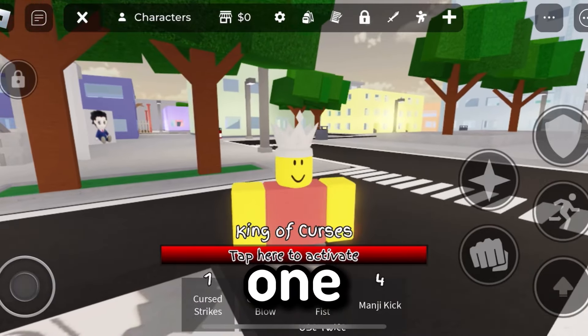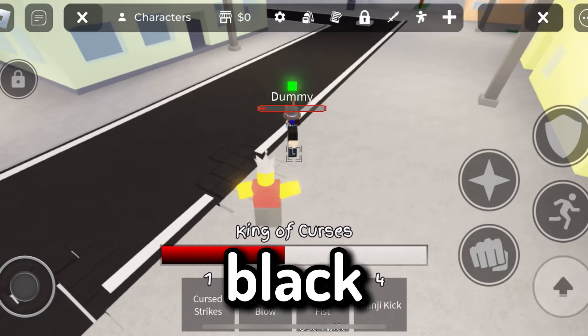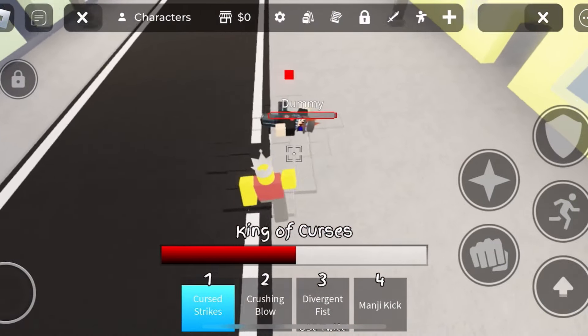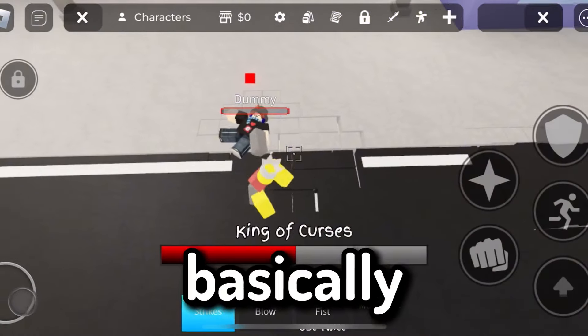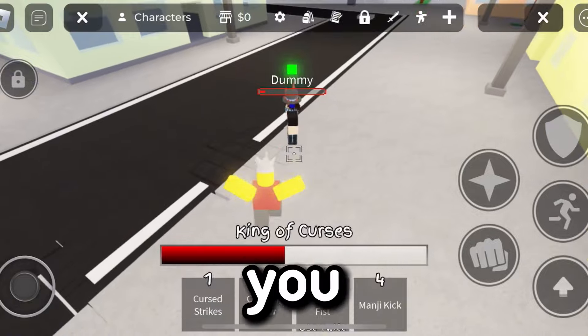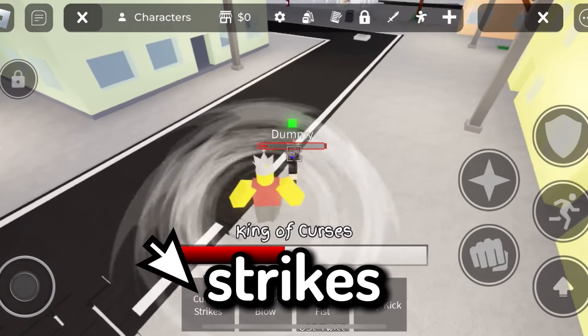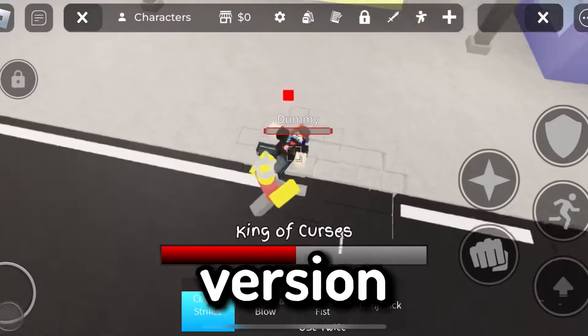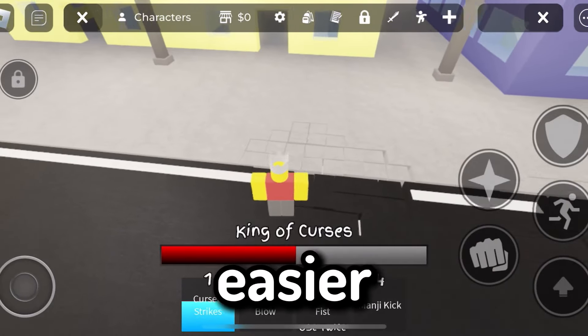Let's go to the next one. Vessel has a second Black Flash, which is kind of like a finisher. You want to use this on a low HP dummy, or get a dummy down to a really low HP. Basically, you just want to jump and hit her strikes. This is the simpler version between the two and it's way easier to use.